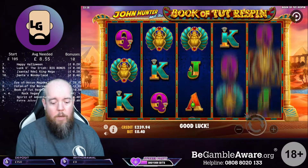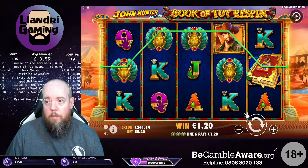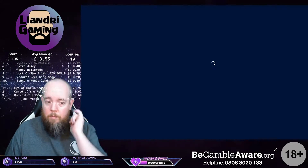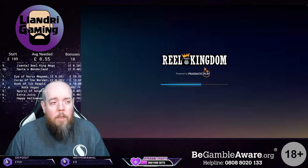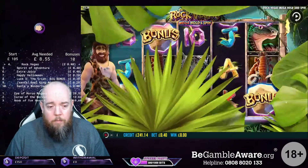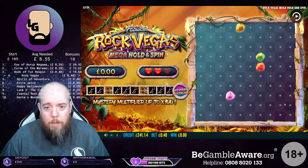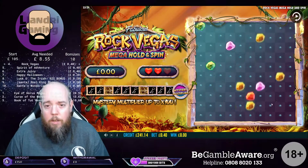Let's get a big win - spin after the win. Next we'll have Rock Vegas. This again came in after a bit of a pro-raise, so we're on 40 pence bets on this. We need lots of keys.